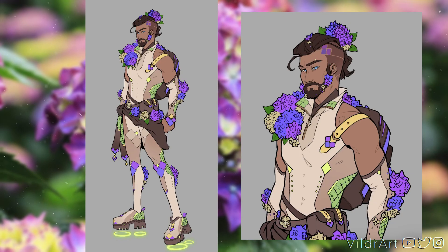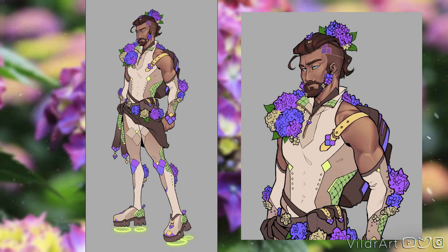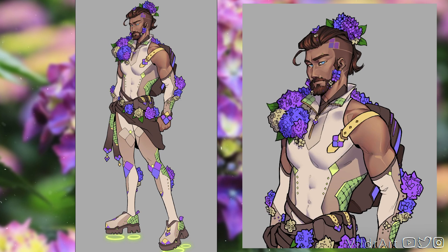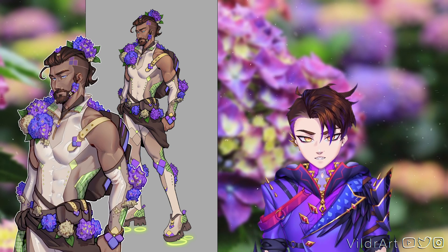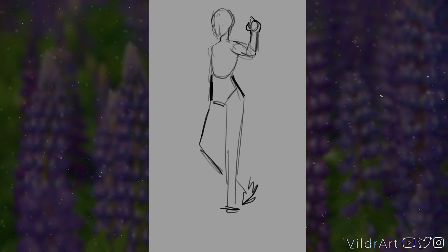I already basically knew what I wanted the colors for this one to look like, because my favorite kind of hydrangea to look at are the ones that turn from light green to purple as they bloom. I debated whether I should shade the drawing for this video or not and eventually caved in because I felt the end results wouldn't be interesting enough if I didn't. Just out of curiosity — if I did more of these design videos, would you rather have me shade the characters or stop after the flat colors but maybe design a couple of extra characters? Let me know.